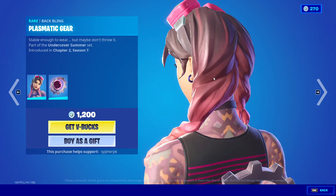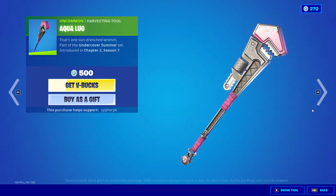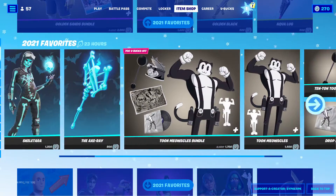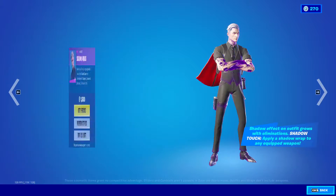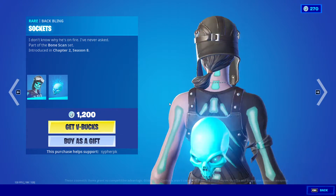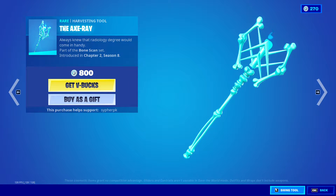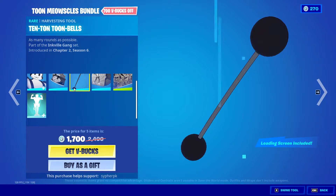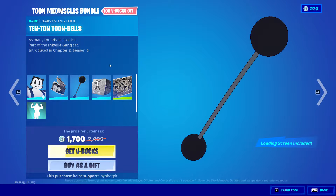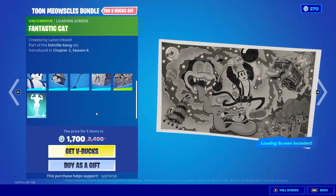Beach Jewels is back with the back bling cosmetic gear, and we also got the Aqua Lug pickaxe. Shadow Midas is back with two head styles, Skeletaros back with back bling and the Axe Ray pickaxe. Tomato Head is also back with the back bling Tuna Can, the Tune Bells drop-in music pack, the Fantastic Cat loading screen, and the Squash and Stretch emote.